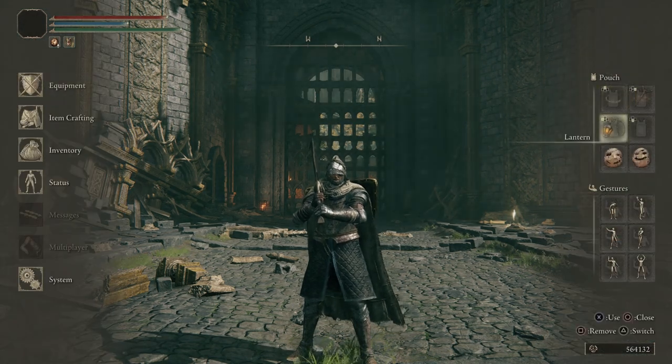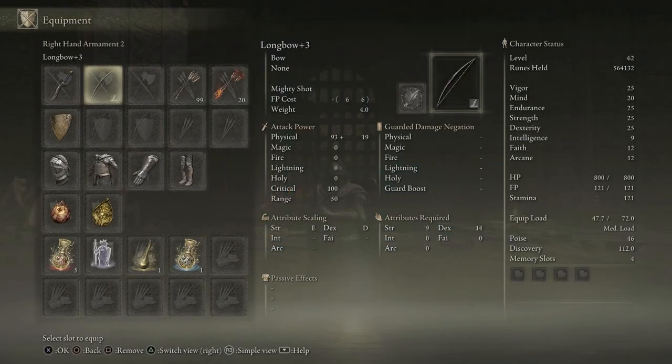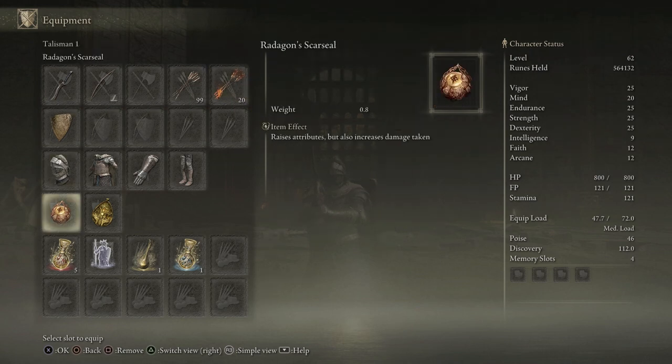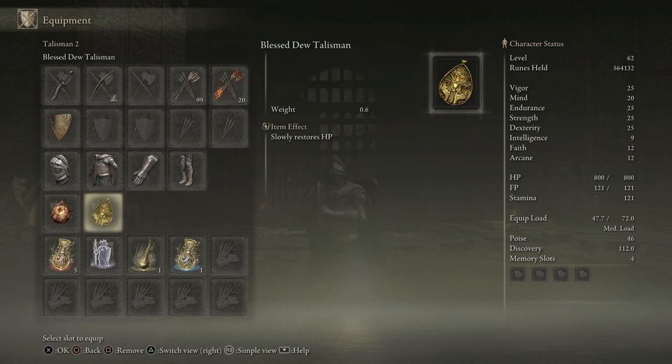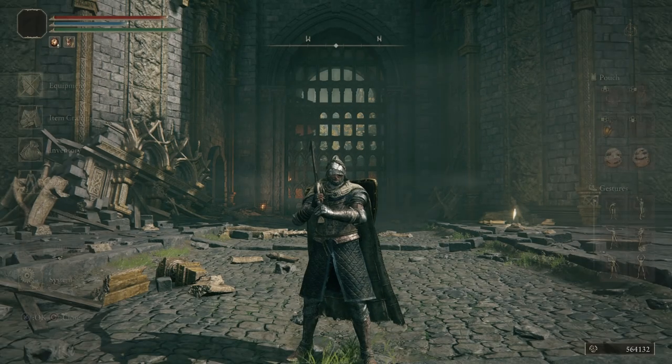I also went ahead and equipped my lantern into my pouch. That way all I have to do is hold X and press left on the D-pad, and it'll equip it. In equipment, I went and bought a longbow, upgraded it to plus 3. I also put on some fire arrows — we're going to need those in a little bit. I equipped the Blessed Dew Talisman; not a very good talisman, I just like using it at the beginning because it slowly restores your HP, but it is not necessary. I also went ahead and reallocated my flasks so that I have 1 Cerulean Tear and then 5 Crimson Flasks.